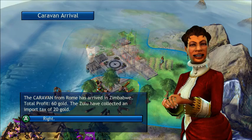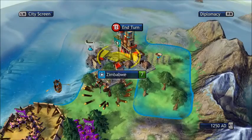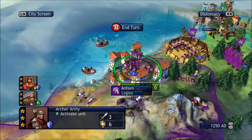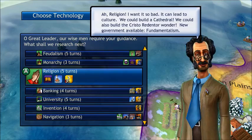It won't actually let you go directly into the city — you have to be one tile outside and then move in. We get a total of 60 gold and they get an import tax of 20. That import tax does not come away from our 60 — we get 60, they get 20. It's not like we get 40 because they took 20 as tax — that's separate, at least from what I can understand.